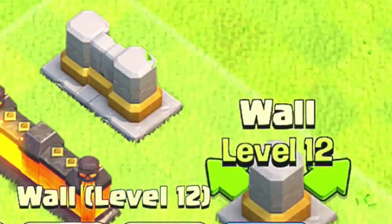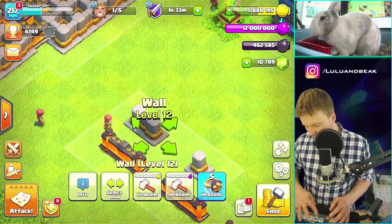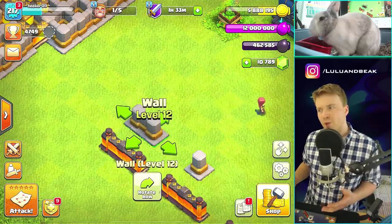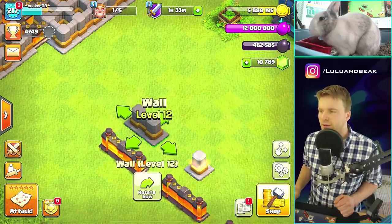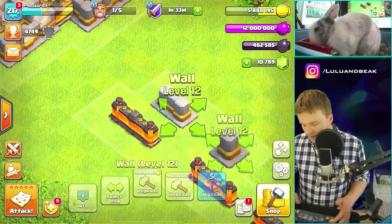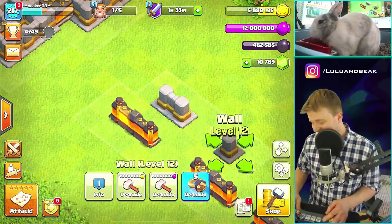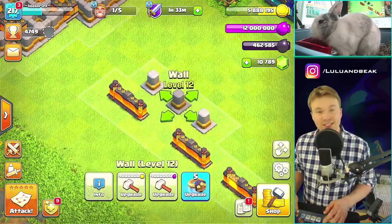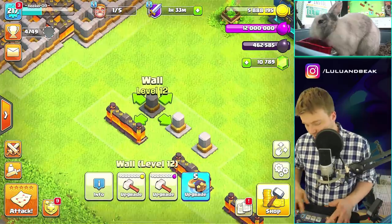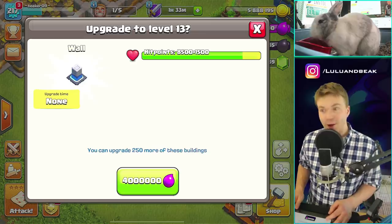You can do multiples of some walls at once but only one of these at a time — that doesn't make any sense. I love doing multiple walls at once. Well, I guess this is our only option. We're going to get level 13 walls — I never thought we would, but why not? Let's do it. There's no other way to use the elixir.